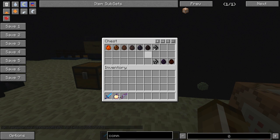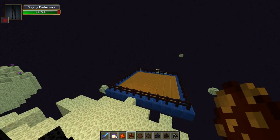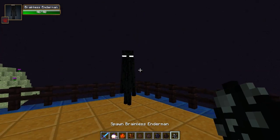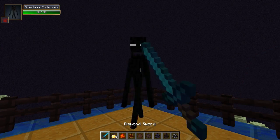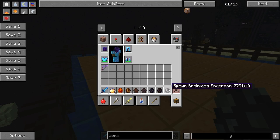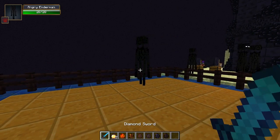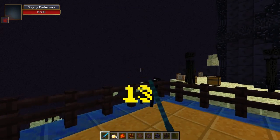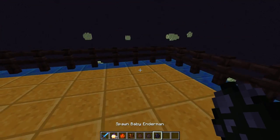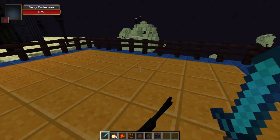Some of the new mobs added in this mod — I believe they are indeed all hostile. We're gonna start off with the Brainless Enderman, which is brainless, obviously. I'm pretty sure they act stupid, way more stupid than regular Endermen. Then we got the Angry Enderman, which is obviously angry right when he spawns — completely hostile without even looking at him. Then Baby Enderman, which is a Baby Enderman. He's dead now.